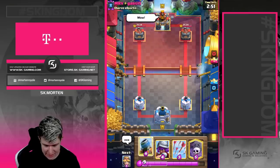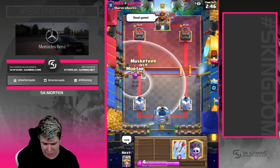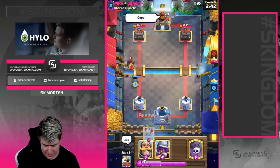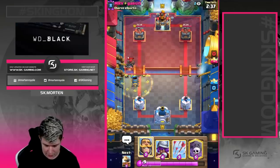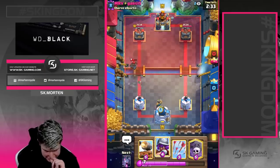Last game. We could go with a mortar here; my only concern is if he has Magic Archer, but I don't really want to cycle with the musketeer, so mortar first place is kind of fine. He's going to go for hunter — that's fine. I think he might have Royal Hogs.